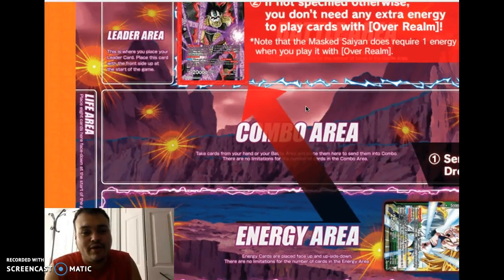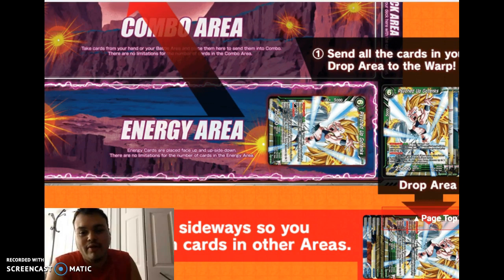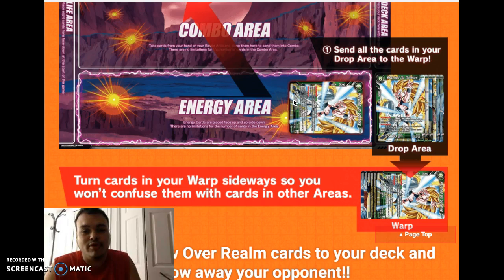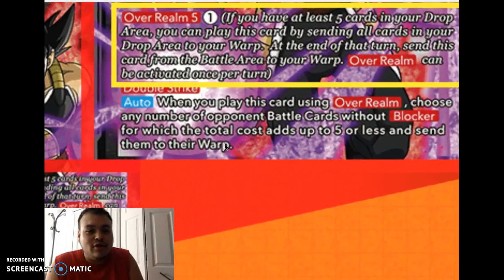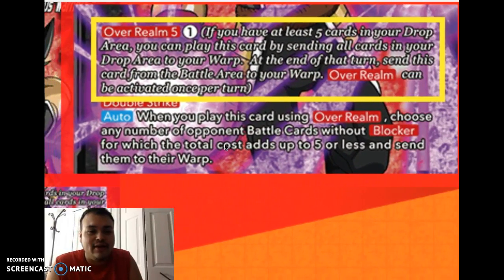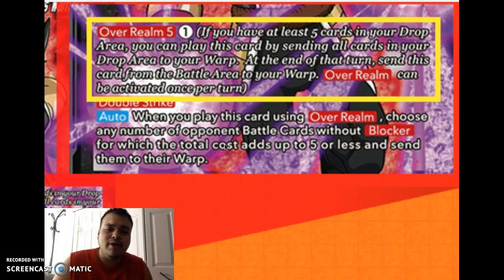The warp area technically goes under your drop area. So on the board you have your drop area, energy area, and then your warp. If you go to official tournaments, I'd highly recommend following the official layout so nobody rule-sharks you. Now Bardock has double strike and an auto: when you play this card using Over Realm, choose any number of opponent battle cards without blocker for which the total cost adds up to 5 or less and send them to their warp.